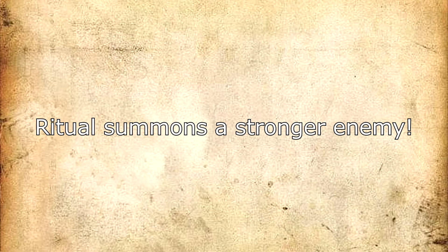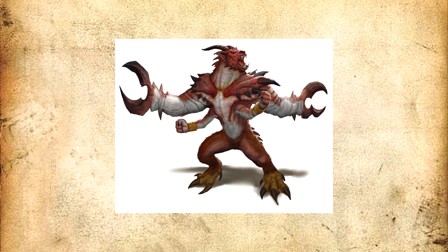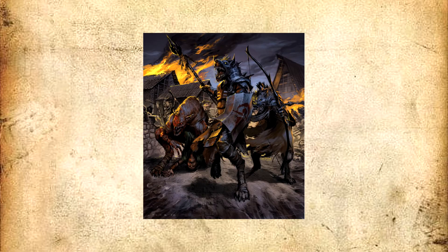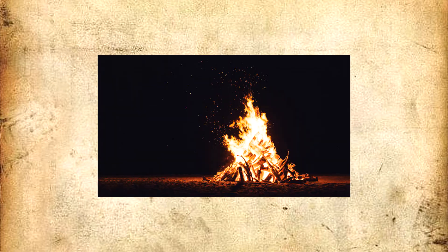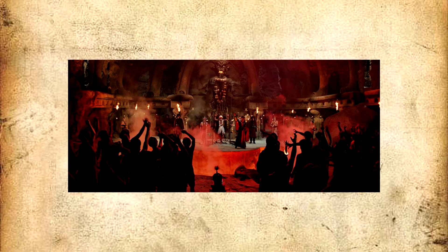Now we have a few more things to think about. First, what happens if the party fails to stop the ritual? This is kind of a big deal, as it can very easily happen. Generally you have a few options: the easiest is to summon a tougher enemy, like a demon to help the gnolls attack the nearby village. You could also make a story consequence — maybe all gnolls in that part of the world become more powerful, or an NPC's life is at stake if the gnolls are performing a sacrificial ritual. Defining the failed state is pretty important.